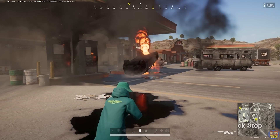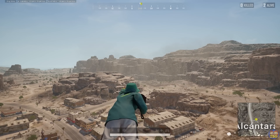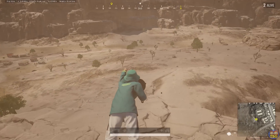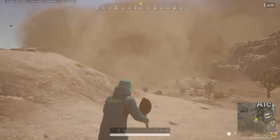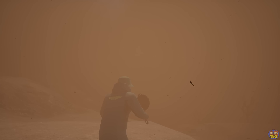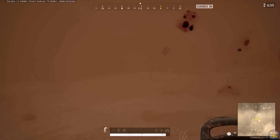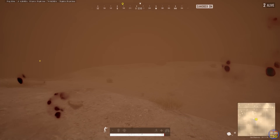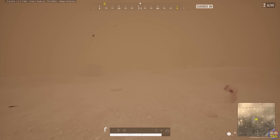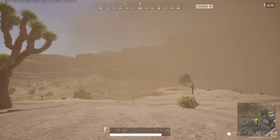They've also added a sandstorm to Miramar, which is pretty much the same as the snowstorm blizzard on Vikendi. It moves really fast — it flies across the map pretty quickly, I struggled to catch up with it and get footage of it. It obscures vision, makes you lose a bit of health, makes you slower, and stops electric stuff from working: jammer packs, drones, spotter scopes, blue chip towers and the like. It did seem to spawn in the northwest of the zone when I was playing on a custom game, but we'll see how that ends up. It doesn't form over water, and it looks pretty cool on the map. This also replaces the red zone — so no more red zone on Miramar.